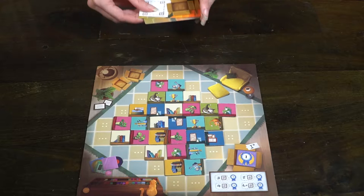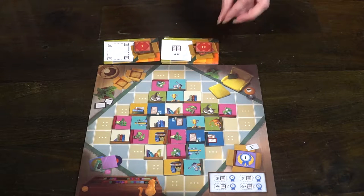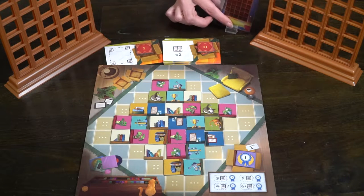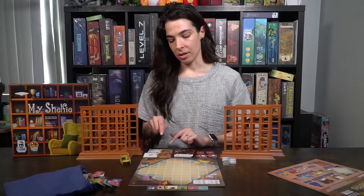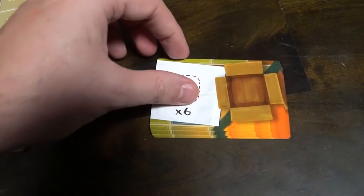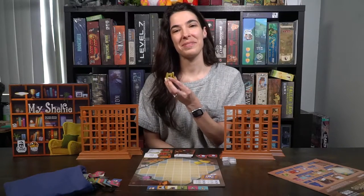You'll place tiles on all of the blank spaces for two players. For three players you'll add in the spaces that have three dots, and for four players you'll add in the three-dot and four-dot spaces to create a board full of different pieces. In addition to the secret objective cards, you'll lay out some open objective cards and, based on the number of players, place the scoring tokens on those cards. Then you're ready to give the first living room chair to the first player and start the game.